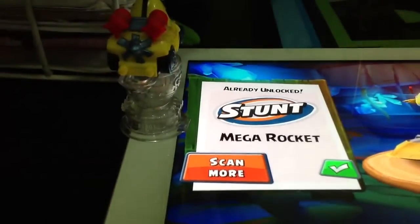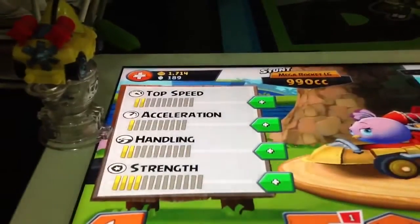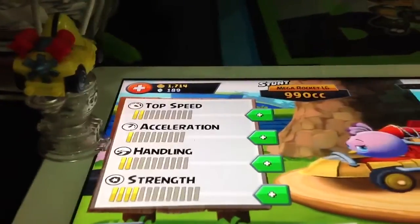You can scan more but I don't have many Angry Birds Go figures. Chuck's car stats: top speed is 2, acceleration is 1, handling is 2, strength is 4.